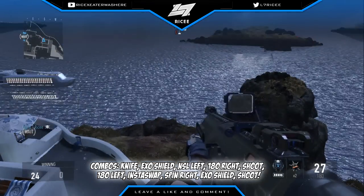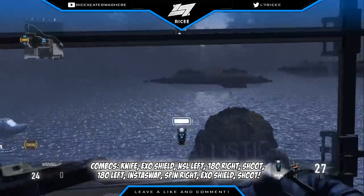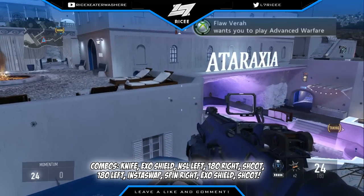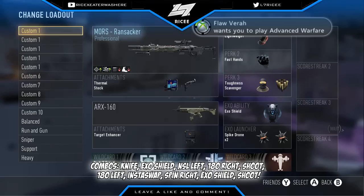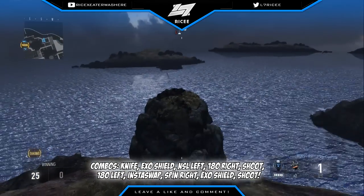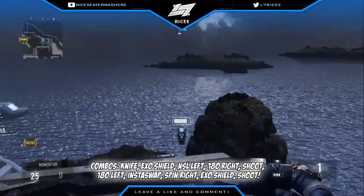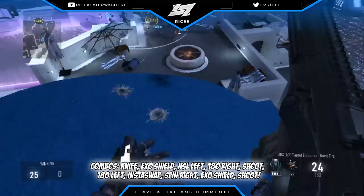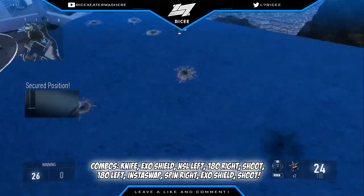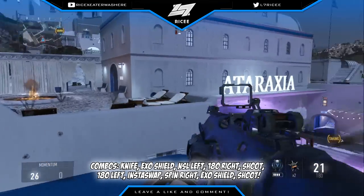So what you want to do, like I said, shoot a bullet or so out of your gun — this is a burst so three rounds. You want to knife, reload, knife, then exo shield, varial left, NSL. Spin to the right, shoot with your ARX — shoot three bullets — spin left, insta swap, 360 to the left, then exo shield. Hold up, I think I messed up, hold on.